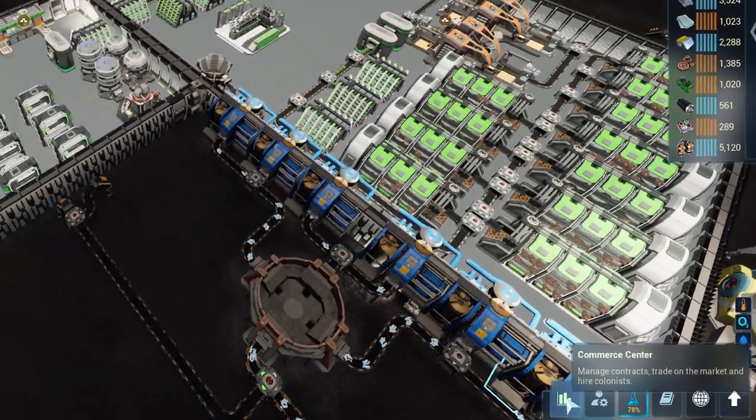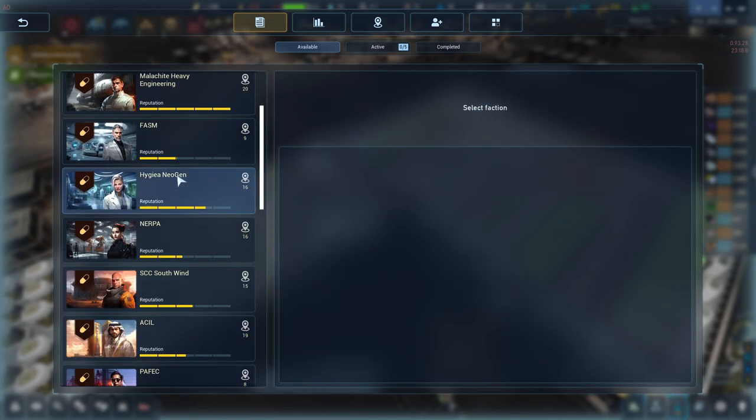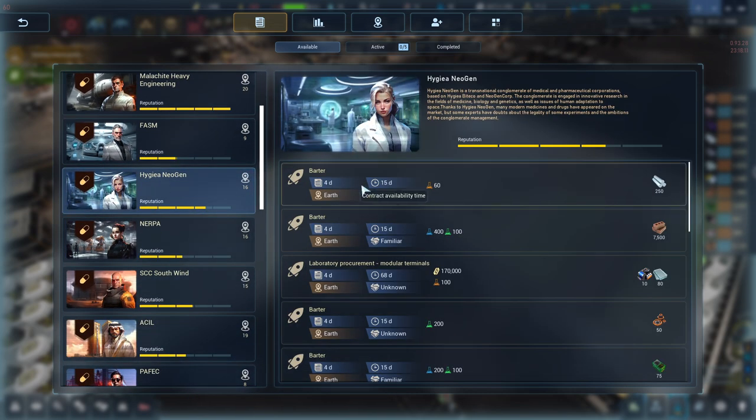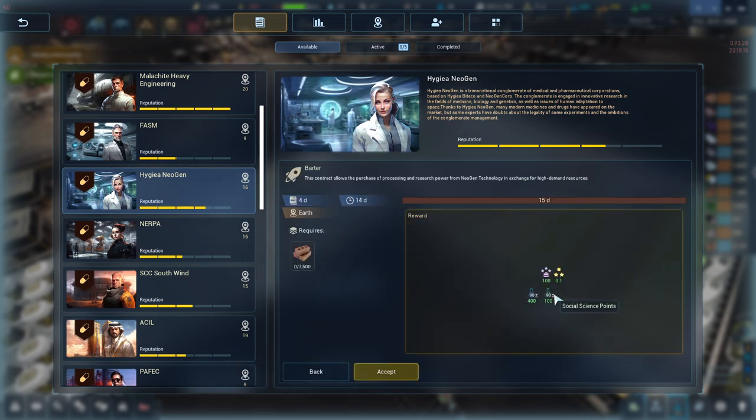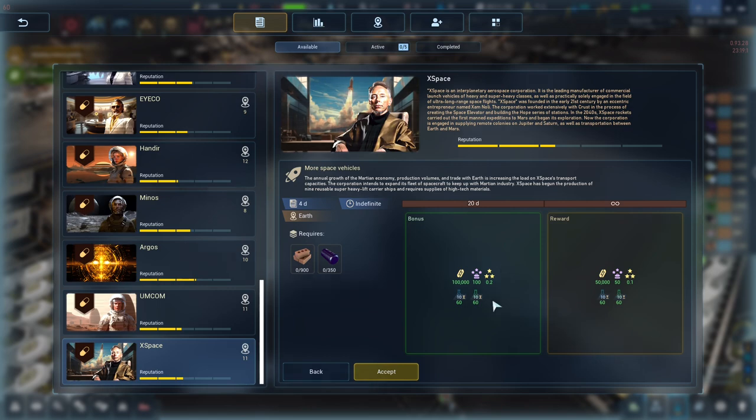The third way is the contract system. Completing another story chain for Ledger will open up contracts. In here you can find ones that not only award money but also science. Selecting the contract will show you how long the science being granted will last. Be careful here — some contracts seem like they have a nice amount but only last a very short time. I'm talking to you, ex-space man.